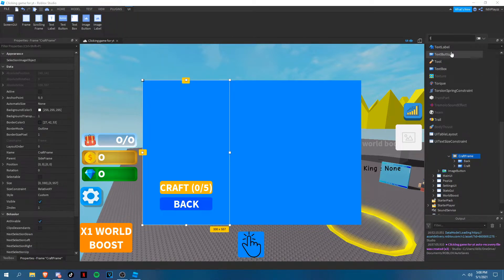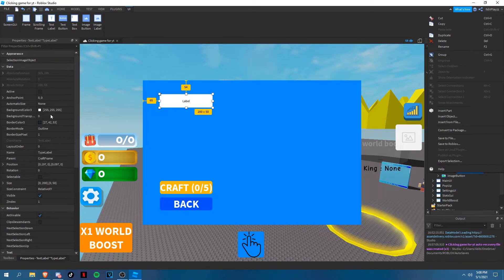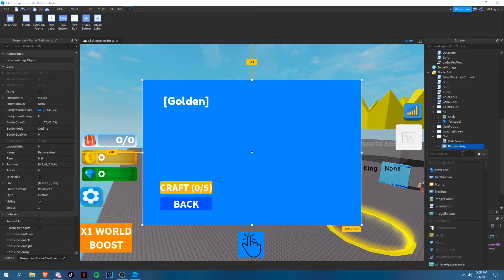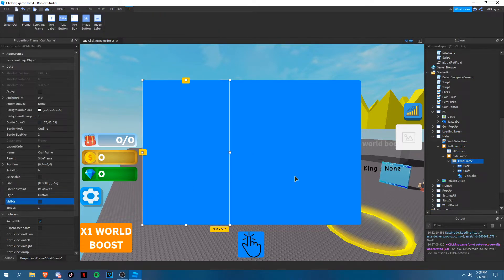Add a text label and name it 'Type Label' — put it up at the top. Set background transparency to one, font default, text scaled, color white, and we'll do a golden style. We'll add the image in another episode. Then add a UI corner to the craft frame.